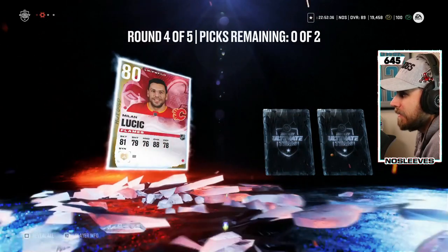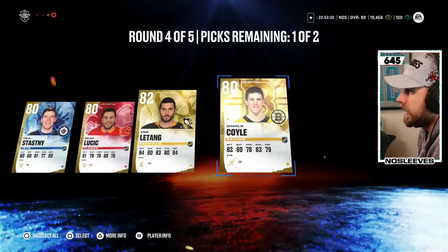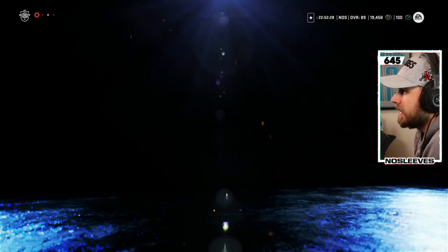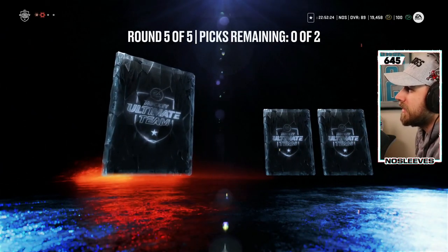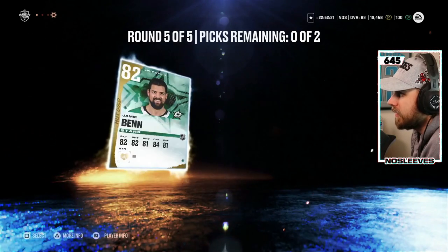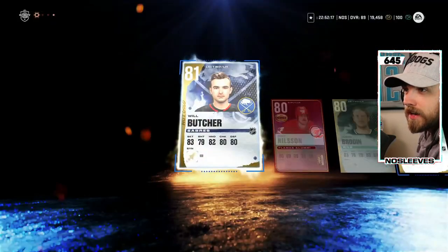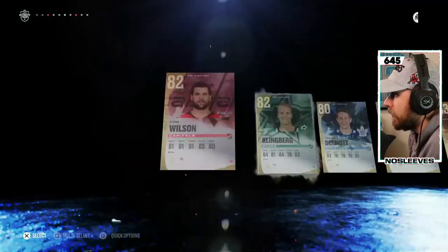Round four: Paul Stastny, Milan Lucic, Kris Letang, and Charlie Coyle. Oh, I can't even be upset. I was going to make a clickbait title 'EA Gets Me Again,' and they blessed me with the 89 Stamkos. Nothing really in that last round, but let's go ahead and open up the Xbox packs.